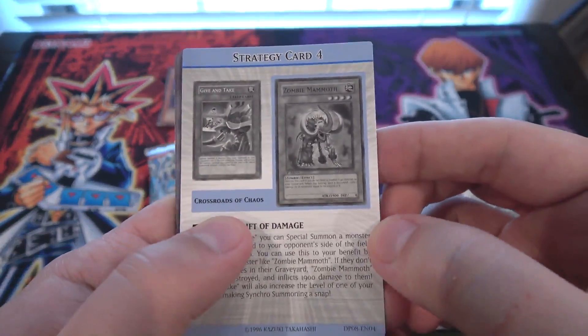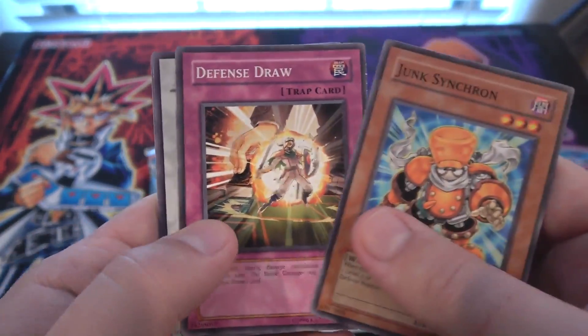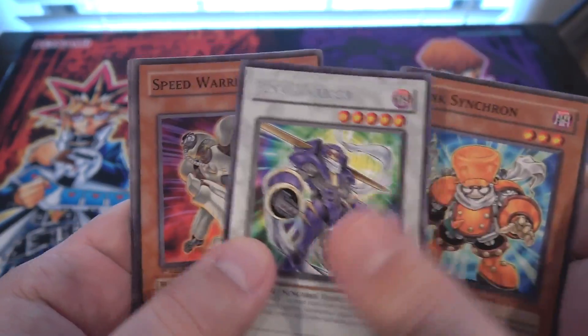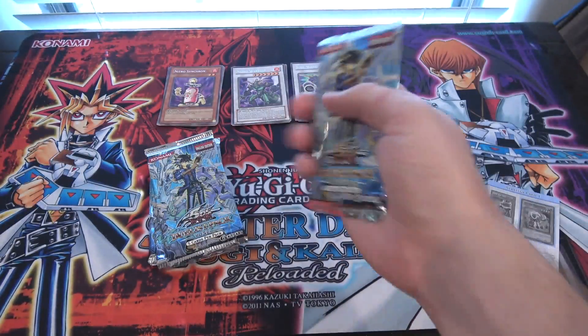I'm trying to remember a lot of the holos in this set — I don't remember a lot of them. Junk Synchron, seriously? Junk Synchron again, and Junk Warrior this time. Well, that makes sense — might as well get both like that. It must be pretty easy to get Junk Synchron out of this.